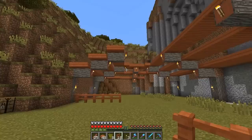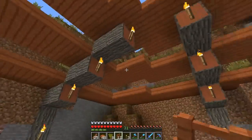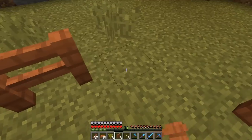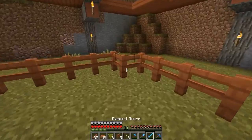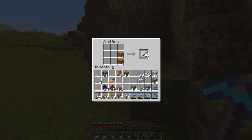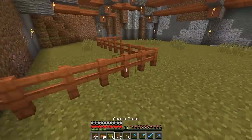That works out decently well. We'll come down this way, make sure that's right, and we'll need to make some more fences. Maybe something like that just to curve the corner — I'm not sure I like that. Let me go make a bunch more. This is probably going to take me a little while to get to the way I like it, but it'll be worth it in the end. I need to make some more of this — okay, that should be more than enough.